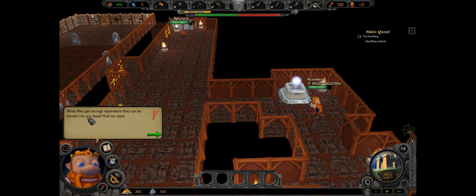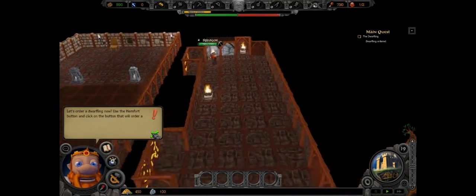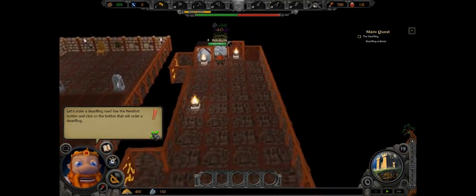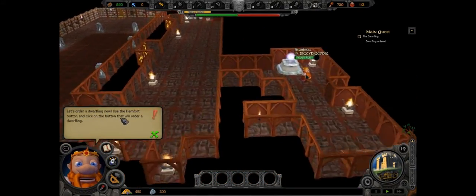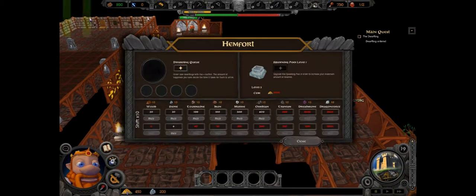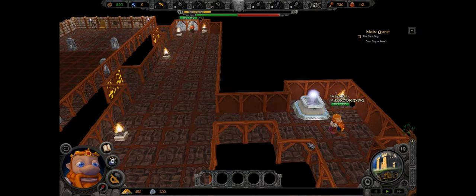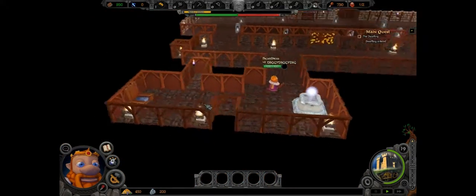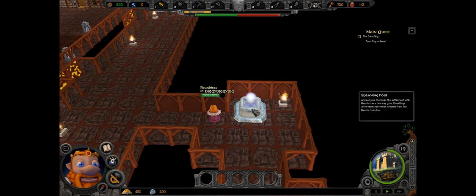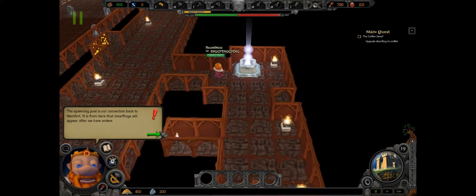When dwarves get enough experience they can turn into any type of dwarf we need. Let's open the Helmfort button in the lower right corner — from there we can order dwarflings. Let's order a dwarfling now, from Amazon! Clicking the Helmfort button... here we go, he's ordering now. This game actually seems pretty good. Is he going to come out of this pool? Oh, it's a two-way gate — dwarfling has arrived!